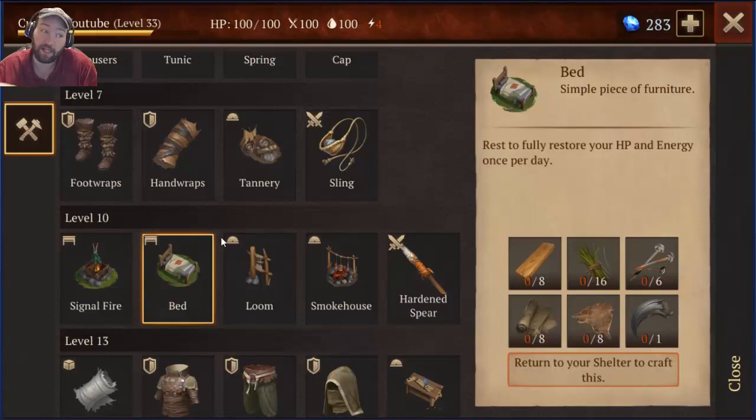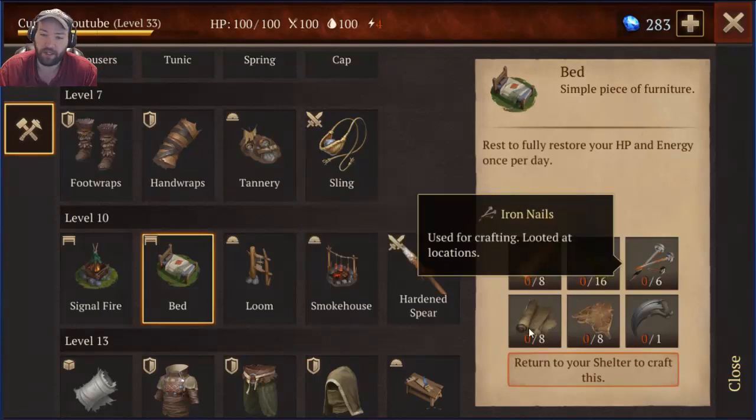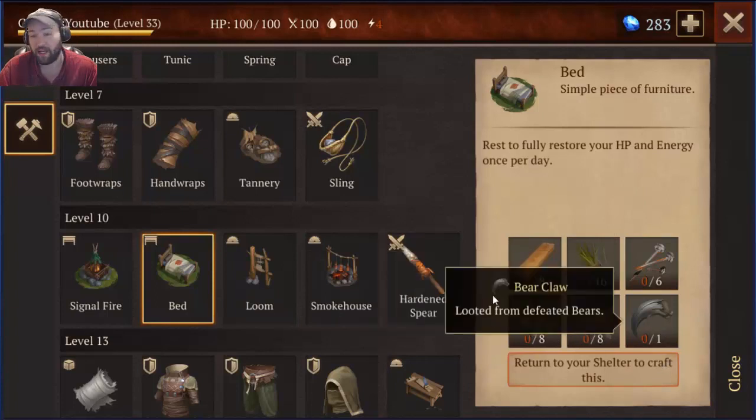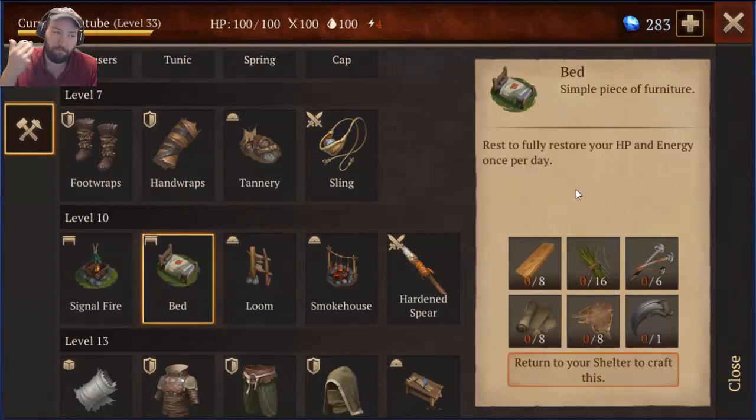The bed is actually really good. Once per 24 hours, it will heal you to full and restore all your energy you use to travel around the world. The problem isn't the pine planks, the rushes, the iron nails, the flax linen, or even the pelt. It's the bear claw, which is looted from defeated bears, and nobody knows where to find a bear.